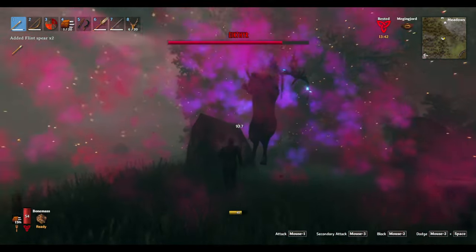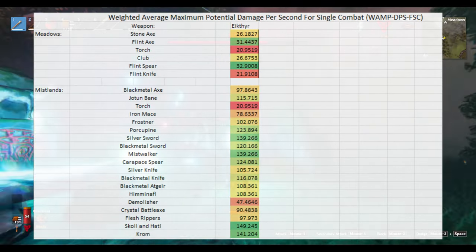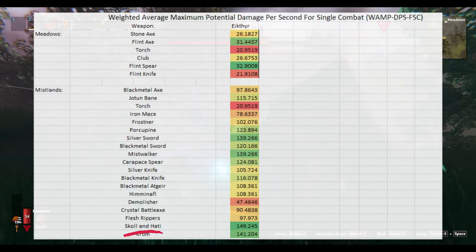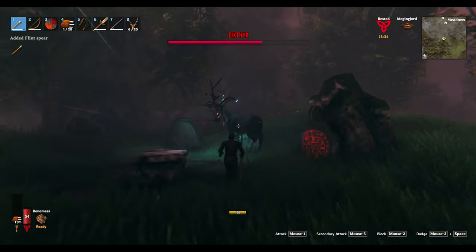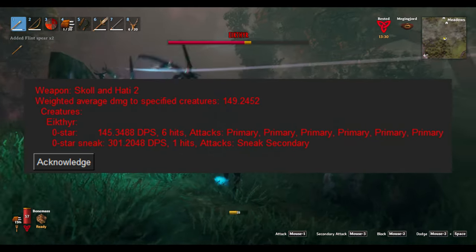If you want to come back and beat the poor deer at the end of the game, the fastest way to do this is with the Skoll and Hati. This will take care of our electric friend in just 6 hits, or 1 if you sneak attack with the secondary.